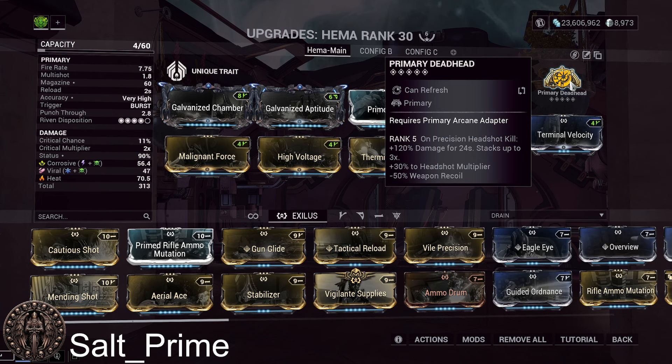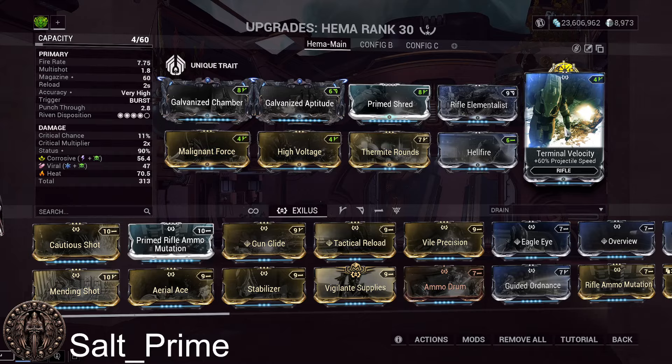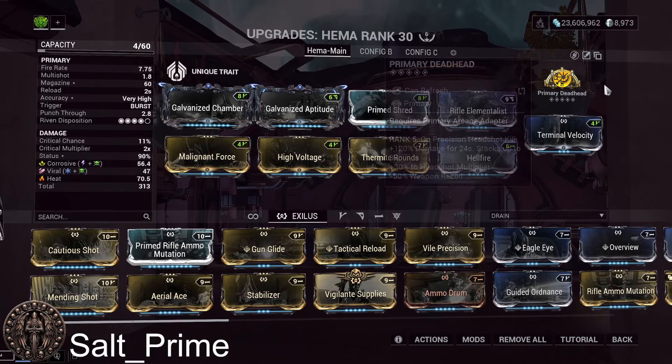For the arcane, we go with Primary Deadhead, which gives 360 flat damage and negative 50% weapon recoil. The other option is Primary Merciless, which also gives 360 flat damage but gives weapon reload speed instead of recoil reduction. Since this weapon does have a decent amount of recoil, if you go with Primary Merciless instead of Deadhead, make sure to put Stabilizer in the exilus slot. So either go Deadhead with Terminal Velocity, or Merciless with Stabilizer.